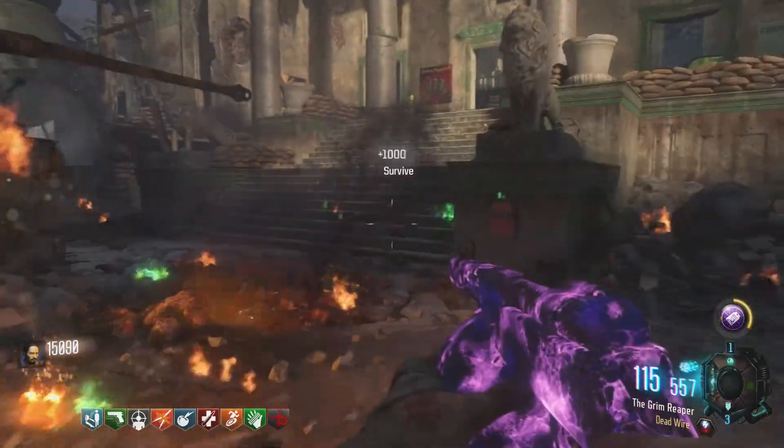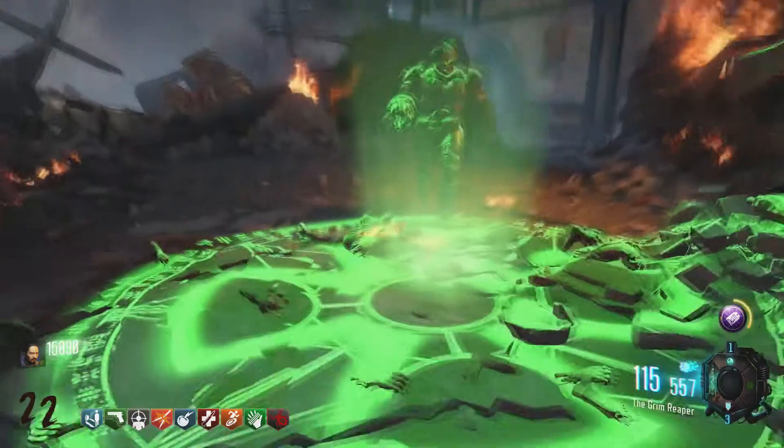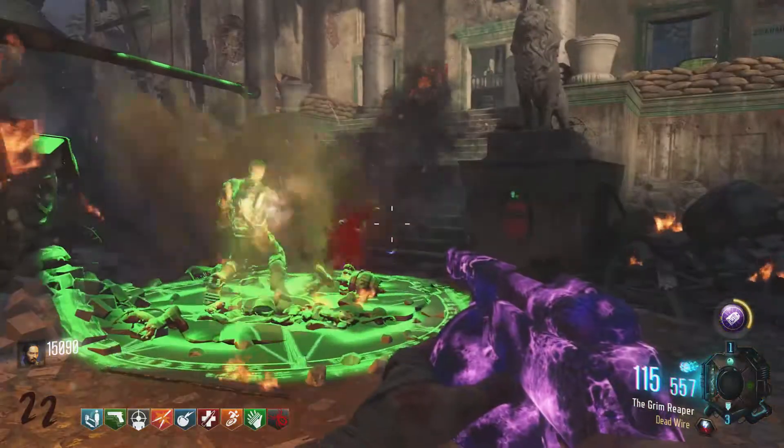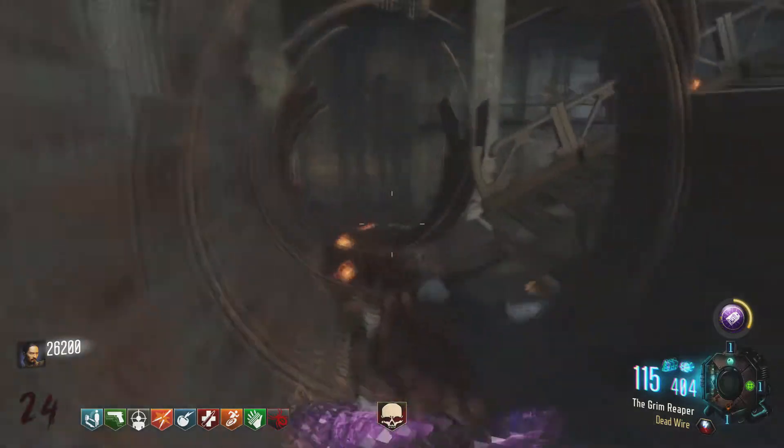Once you have the Dragon Strike controller, all you're going to have to do is get kills with the actual Dragon Strike. So all you have to do is get a whole horde of zombies, press up on the d-pad, put the Dragon Strike down and let it do all the work for you. Repeat this with a couple of trains and we will be good to go.